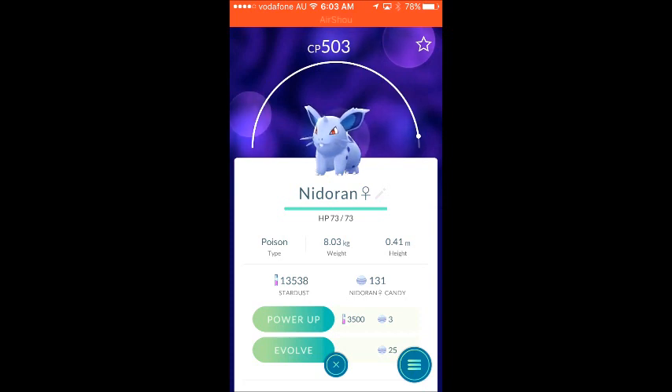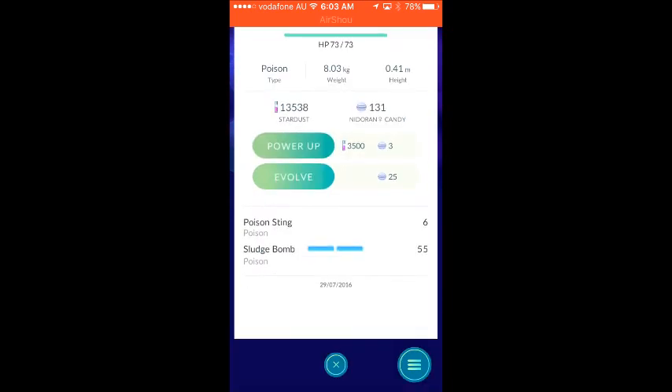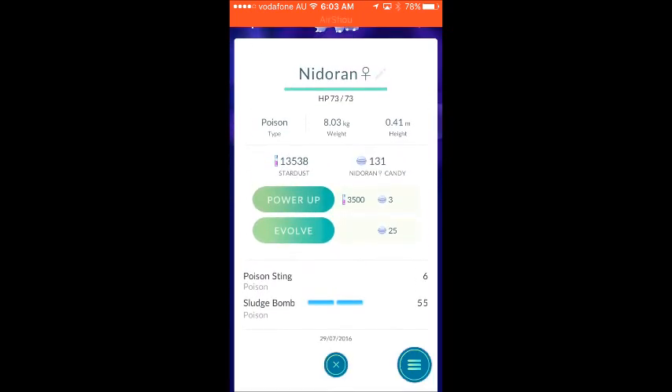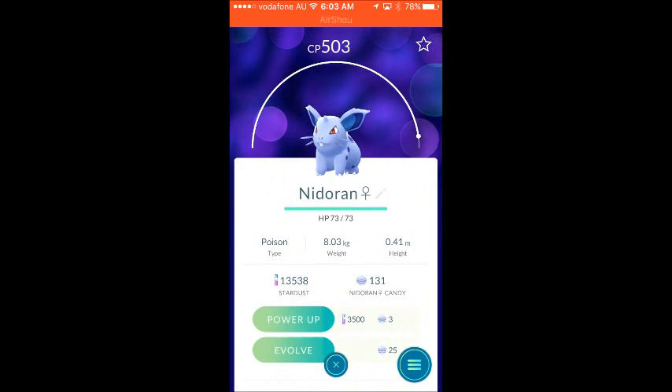She's got two more level ups in CP level that I can increase later on to increase the CP level. Currently I'm sitting at 131 Nidor candies. Evolution for the second stage is 25, as you can see. And current moves she has is Poison Sting and Sludge Bomb, which are quite good.